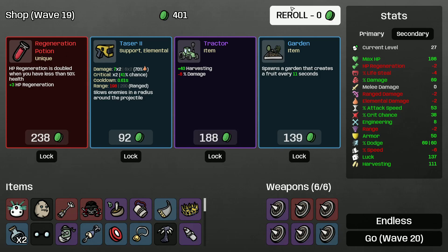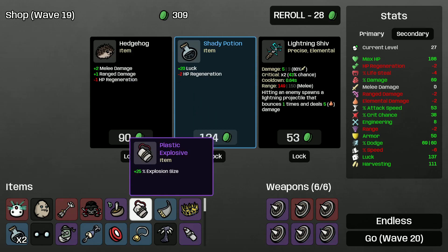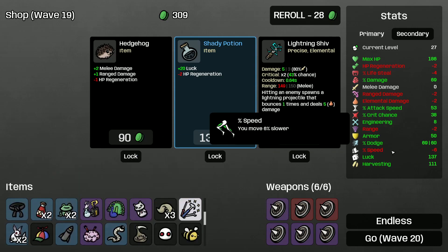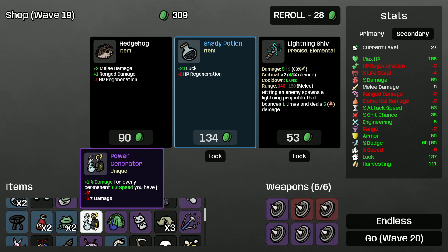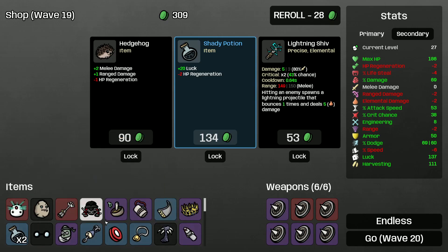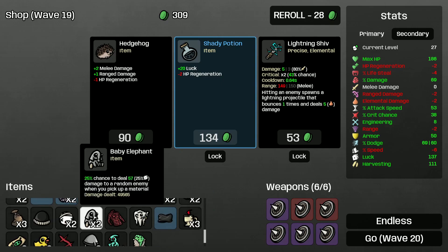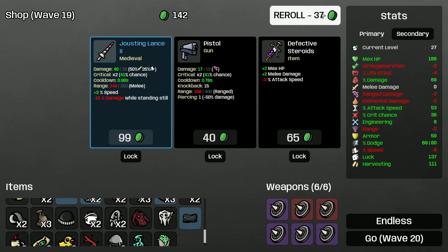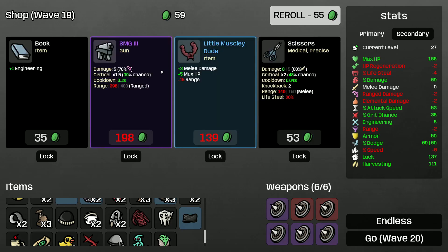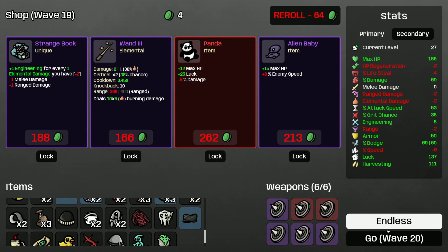Regeneration potion again? That's absolutely useless. More Spiky Shield. Our luck is 137 and we are still at negative speed by the way. Power generators are actually giving us minus 11% damage. That's so funny. Where is my baby elephant? So it deals 57 damage — that's not bad. Ooh, finally Alienized! I want that so badly. Panda would feel really good. Wave 20 — it's revenge time. Can we kill the boss?